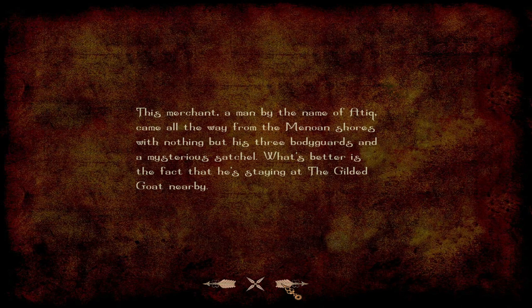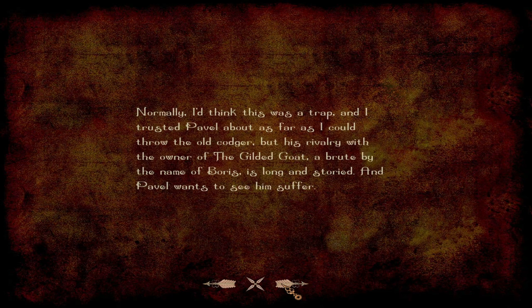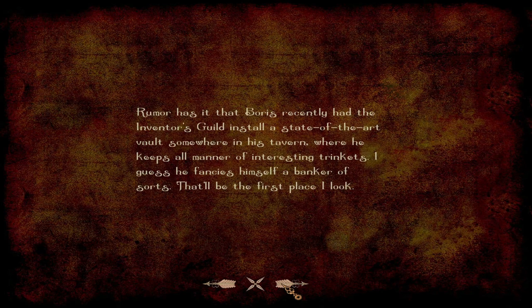He had nothing more than his three bodyguards and a mysterious satchel. What's better is the fact that he's staying at the Gilded Goat nearby. Normally I'd think this was a trap, and I'd trust Pavel about as far as I could throw the old codger. But his rivalry with the owner of the Gilded Goat, a brute by the name of Boris, is long and storied. And Pavel wants to see him suffer. Rumor has it that Boris recently had the Inventor's Guild install a state-of-the-art vault somewhere in his tavern, where he keeps all his interesting trinkets. I guess he fancies himself a banker of sorts.